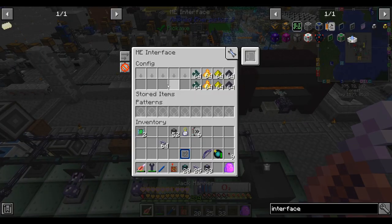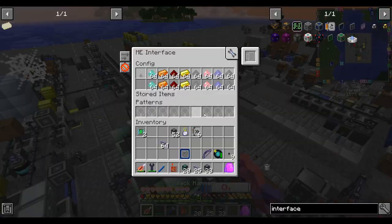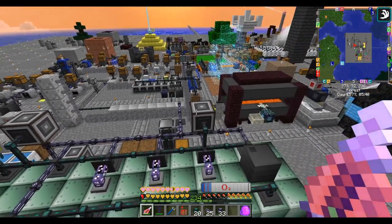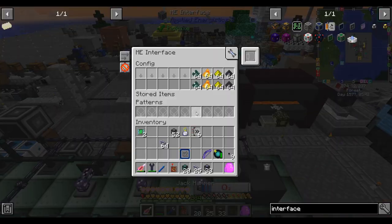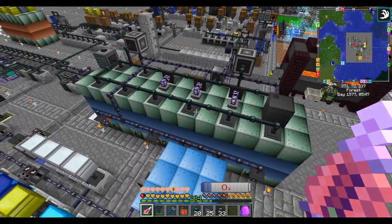I needed a second interface here because I just ran out of slots on the first one. No biggie. When you place these interfaces, do yourself a favor and hit the hide button just so they don't show up on your interface terminal - I can't imagine a world in which you want to put recipes into these interfaces.